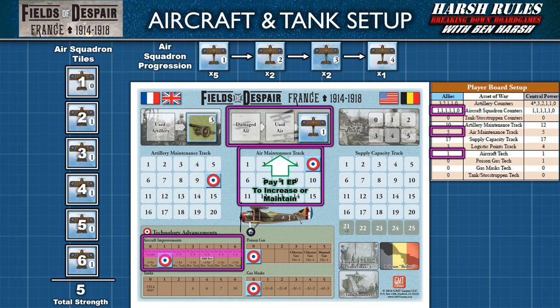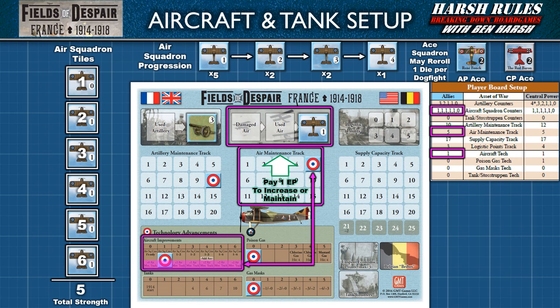At level four, players can unlock their ace squadron. For the Allies, this is Henri Fonck; for the Central Powers, it's the Red Baron. Both ace squadrons have a strength of two. What makes these squadrons special is that they may re-roll one die per dogfight. Finally, air improvement levels may award a one-time air maintenance track bonus. As a result, it may make more sense to invest in aircraft improvements rather than putting economic points directly to the maintenance track.